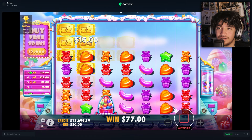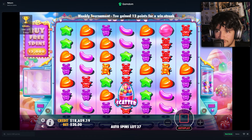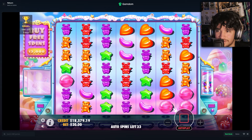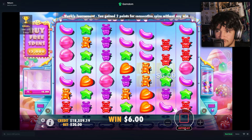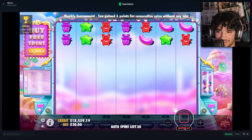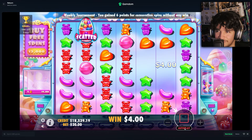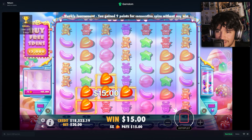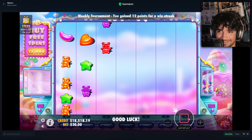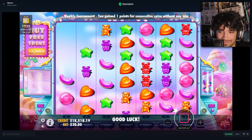It keeps getting our balance back up a bit and then giving us some false hope. Wow, red bear — oh, red bear there would have been all right! That was looking like a good connection. We're finally almost at the finish line for the spins — never mind, still going. We'll give it another one and then our final spin.